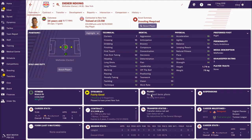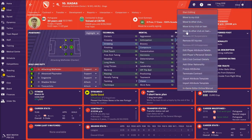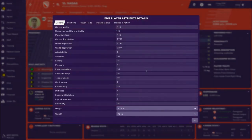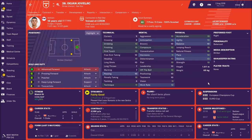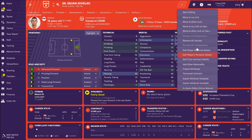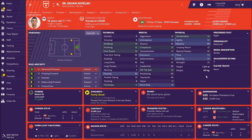Didier Ndong is a free agent and I really need to sign him — he can be very useful. Then Xadas, a Portuguese attacking midfielder — this is a really incredible player for the future, his potential ability is 143, and his price is between 300k and 850k, which is nothing. At the end, we may need a replacement for Livaja, and there is one incredible kid — Daniel, playing for Red Star Belgrade. His potential ability is really incredible: 160. His price is between 400k and 1 million, which is nothing for such big potential.